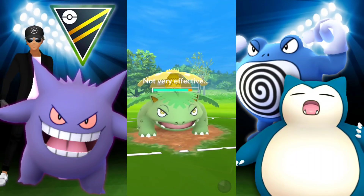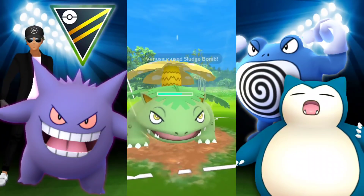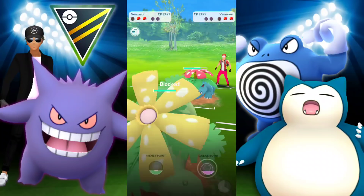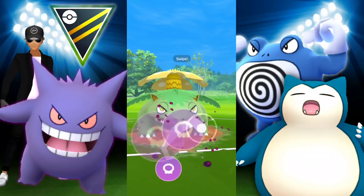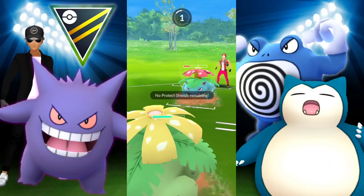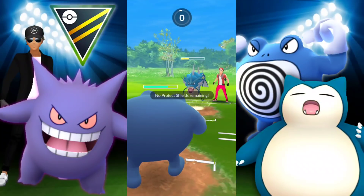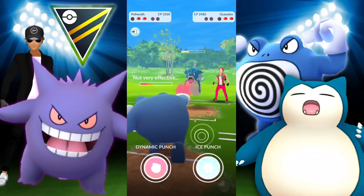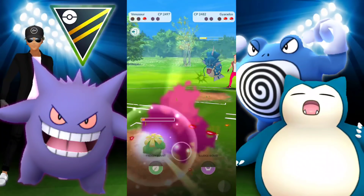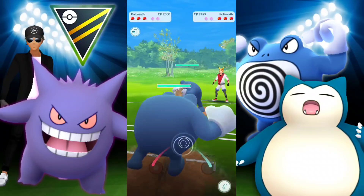We have the lead with Venusaur and an energy advantage. We get off the Sludge Bomb a bit sooner, and we're both at zero shields — both able to take a Sludge Bomb. They know we'll reach Sludge Bomb first, so they switch into Gyarados. We go into Poliwrath to absorb it — it's a Hydro Pump, unexpected, doing a lot of damage. And I get greedy here — another game where I could have taken the win but I overcharged. If I'd gone for Ice Punch, I could have taken out Gyarados and potentially won with Venusaur. I really need to stop doing that.